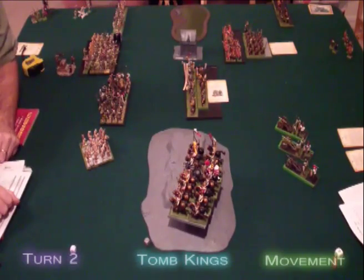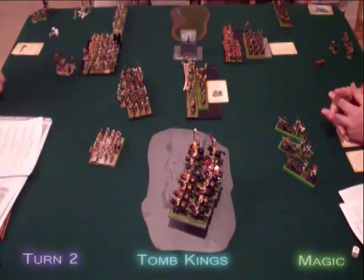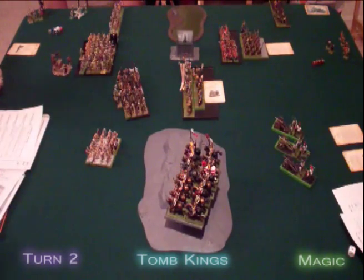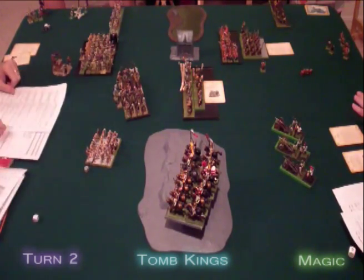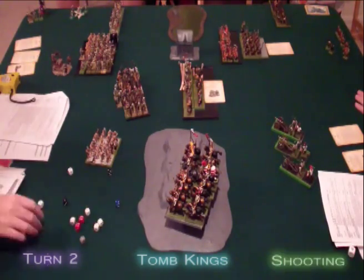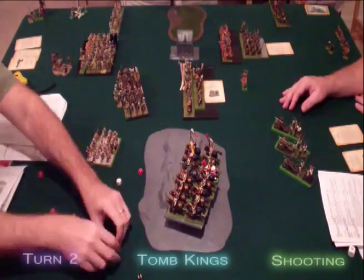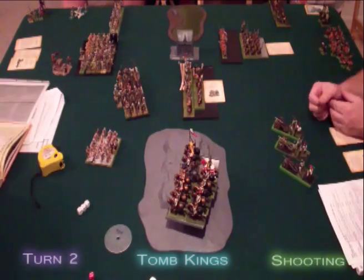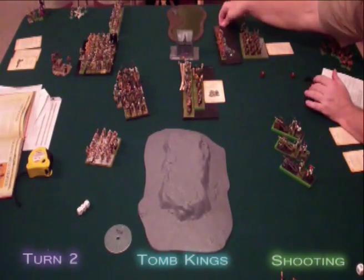On the second turn, the Skeleton Warriors fail a charge on the Cavalry as the Tomb Guard move up. Winds of Magic and Channeling gives the Tomb Kings 10 Power Dice against 4 Dispel Dice. They use 2 dice for Kalita's Venom Staff but the spell fails. They attempt Shem's Burning Gaze 3 times with 2 dice apiece — the first 2 cause 2 wounds on the Long Drongs while the third is dispelled, as is a final attempt at Light of Death. For shooting, the smaller archer unit takes out 1 Long Drong while the larger unit takes out 14 more. The Catapult shoots the Cavalry for 2 wounds and causes a panic check that the Cavalry fail, running 12 inches. The Long Drongs also fail their panic check and run through Ruglud's orcs, but they hold steady.